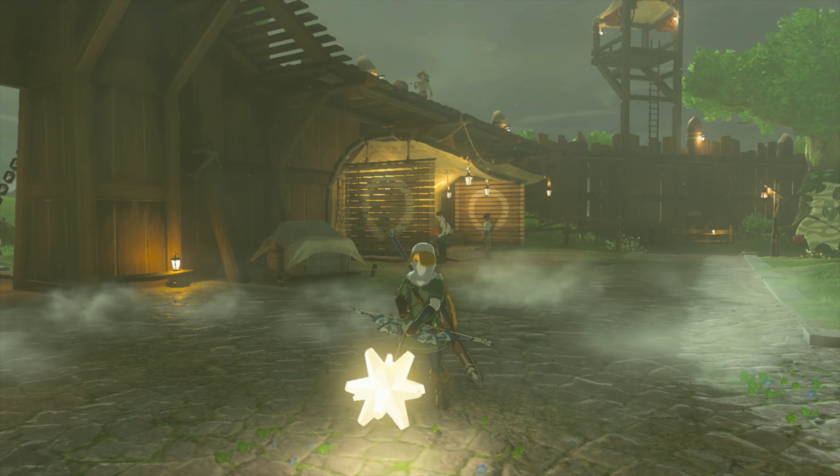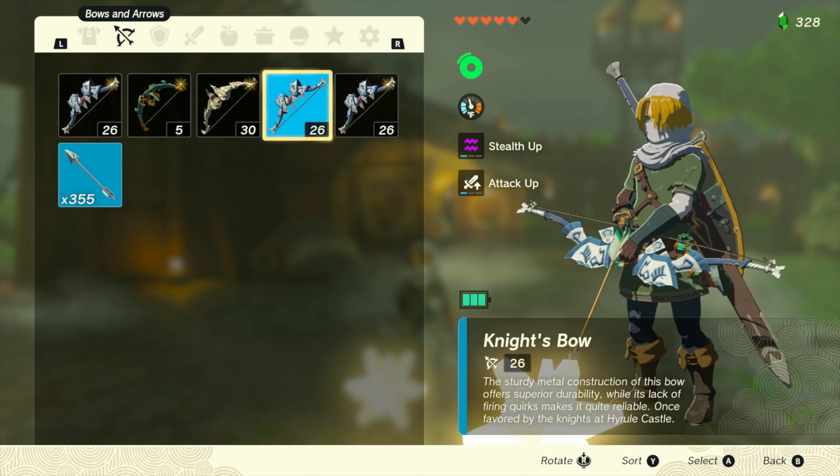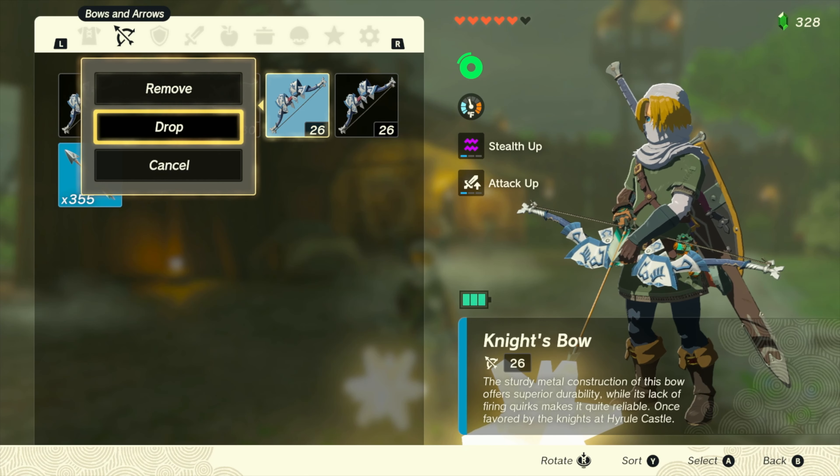Once you see the item on the end of the bow, that's what you want. Go back into the menu, go back to the bow. The bow that we have equipped, we're going to drop on the ground.